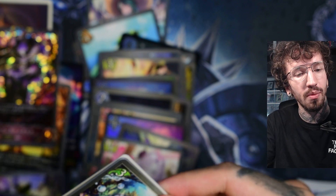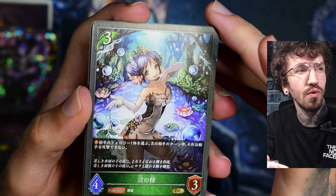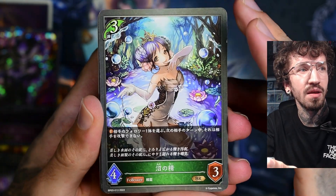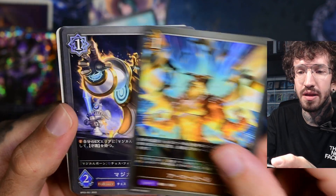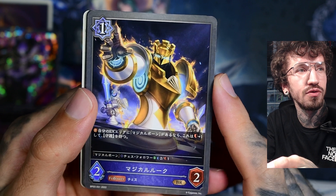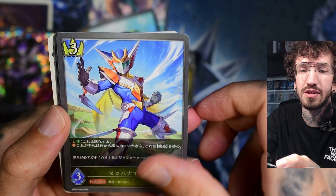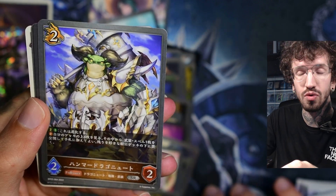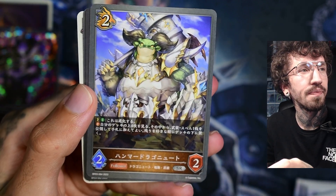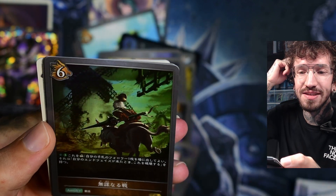I'm especially excited about the next volume, Volume 4, because there are collaboration cards with Code Geass. Code Geass is by far one of my favorite anime. I really feel like watching the anime again in the near future, and I really want to try to get some nice cards from Lelouch or from C.C.